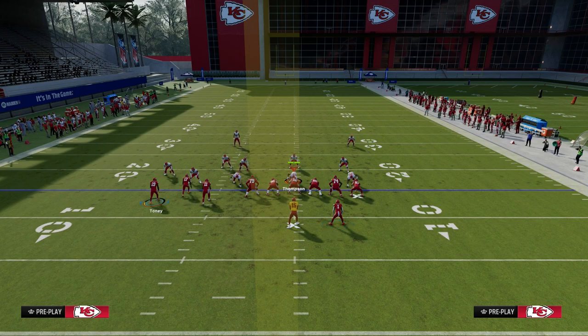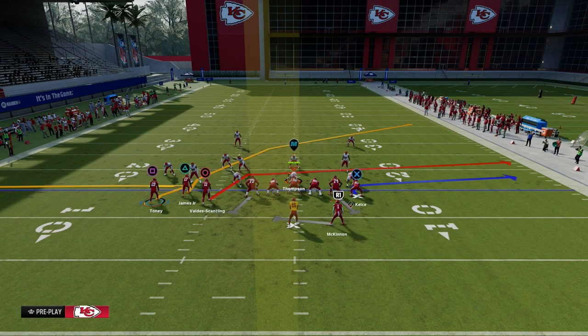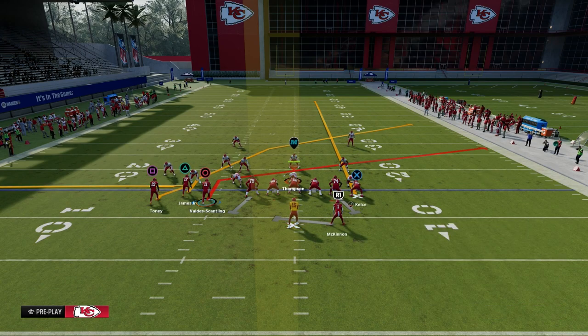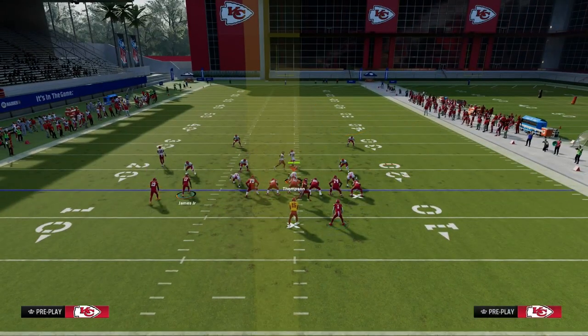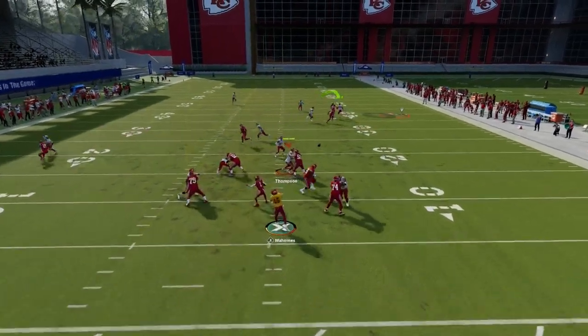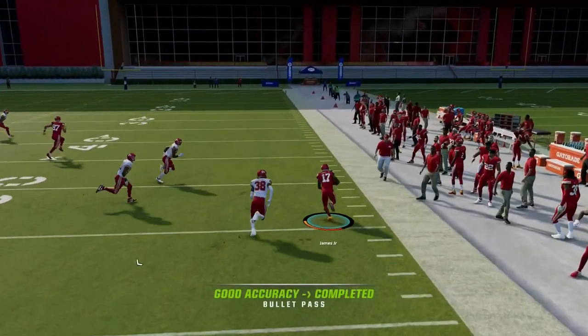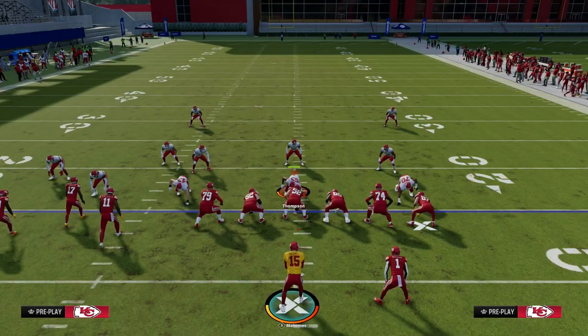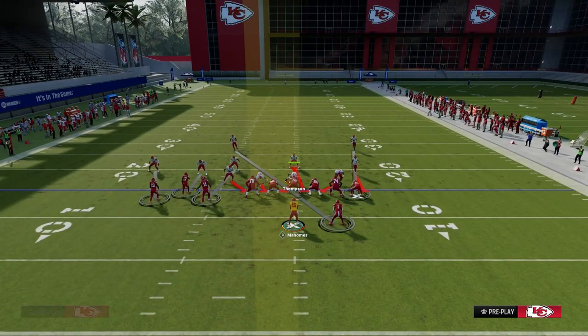For this setup, we are going to zig the outside bunch receiver, slant the inside bunch receiver, and streak the tight end. The beauty of this is it creates a zig-flat combo, which is really good against man-to-man. And the crossing routes this year are pretty good at getting separation against man coverage — just free-form them to the open space. As you can see, we're able to beat man coverage to the sideline on that side of the field.